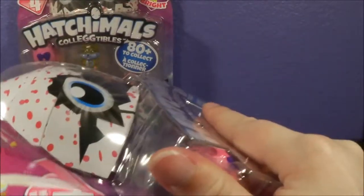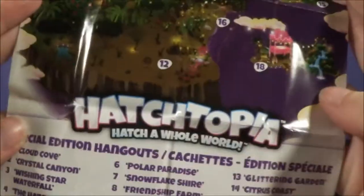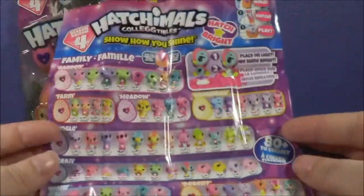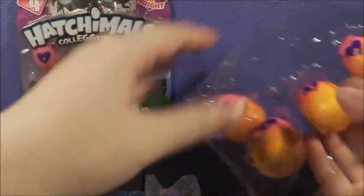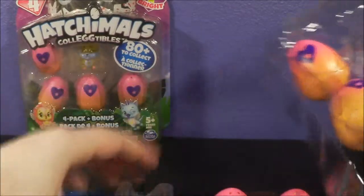Let's go ahead and get them open. I already know how this works. In each little package, you get a checklist and it comes with a map on the back, or part of a map. Here's the checklist with all the Hatchimals you can get in Season 4. These 4-packs come with 4 eggs plus a bonus Visible Hatchimal.